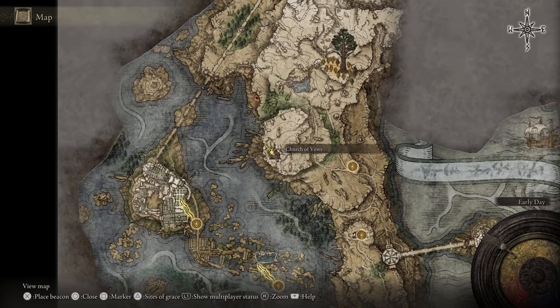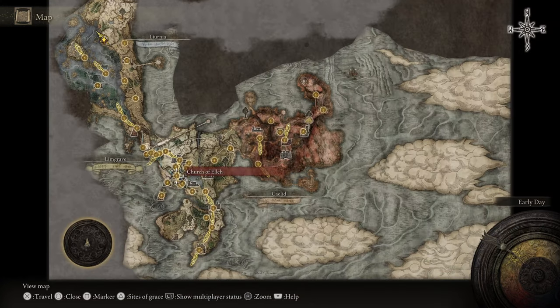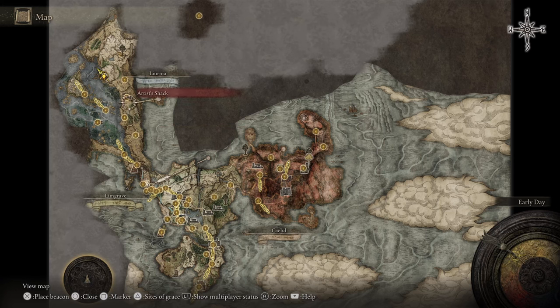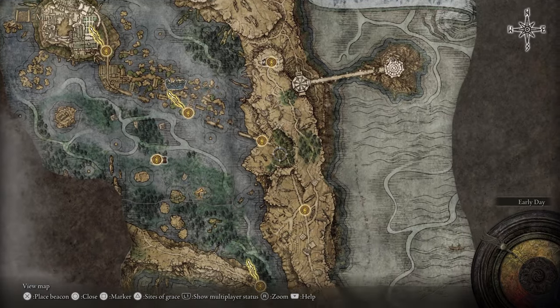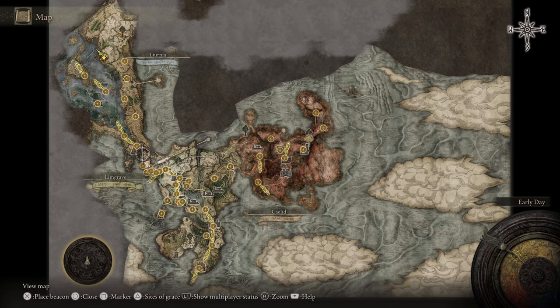Basically where it is is right at the Church of Vows. So you start the game all the way over here, and as you make your way northwest, it's all the way over here. So I'm going to zoom in a little bit — Church of Vows — and just show you quickly the path that I was on, and that's basically where it is.